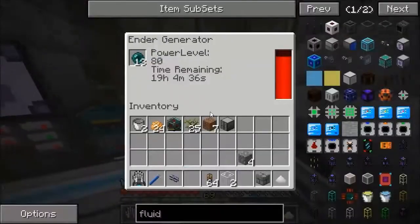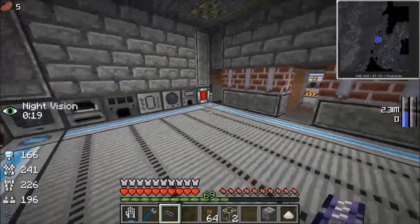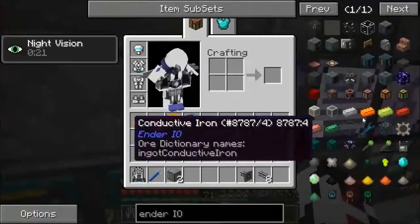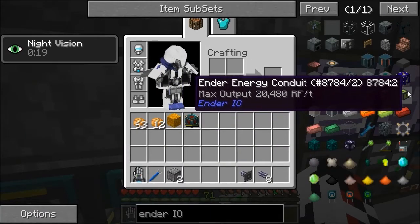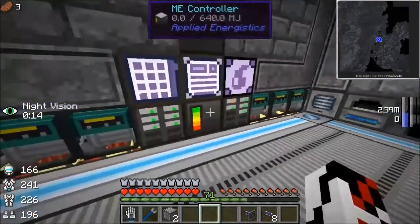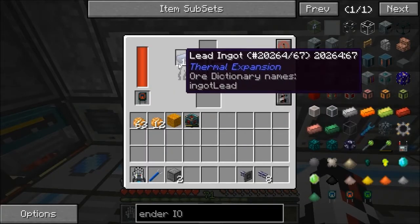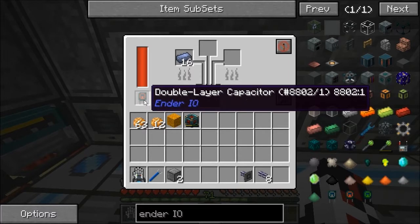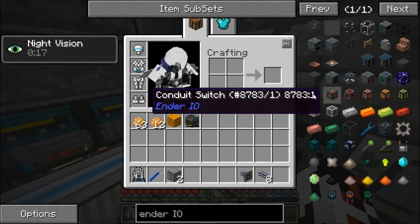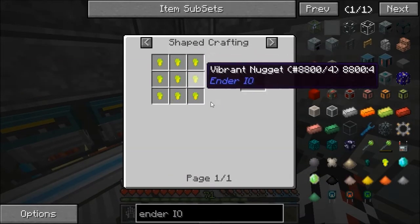Now let me wait for all the ender generators to get full of ender power. The last thing I want to do for this episode is make some better energy throughput. I upgraded the alloy smelter with a double layer capacitor - that's the second tier. This one is the best but I don't have it, so yeah.